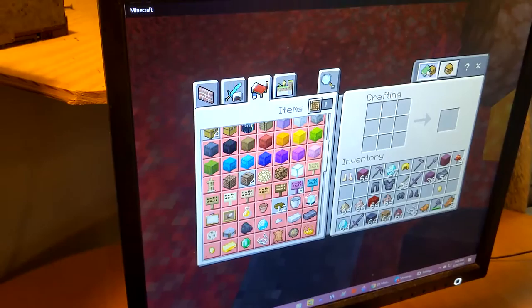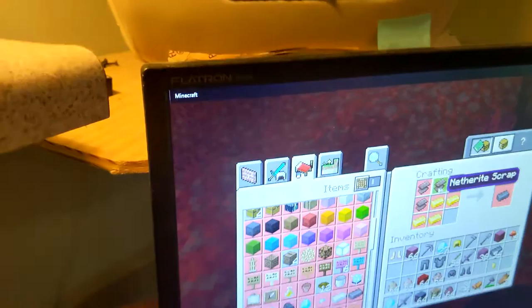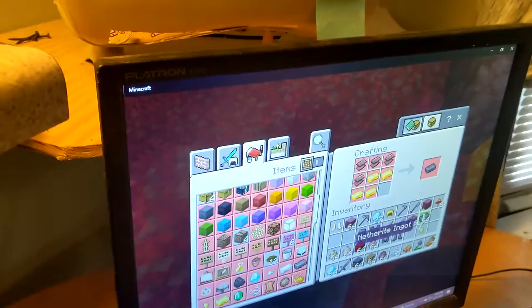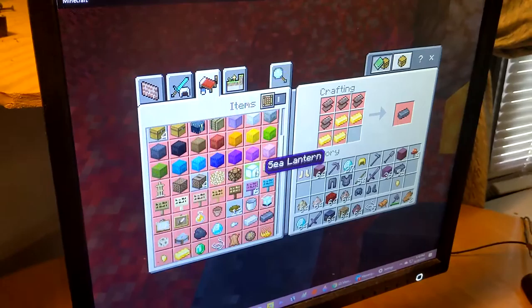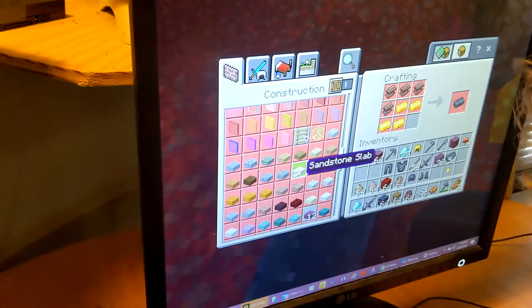Go to the crafting table and touch that right there — see what the recipe is, you know what I'm saying? Put your crafting table up. Then hit netherite and see what that says. There's what netherite scrap looks like. Now take netherite scrap and put it over there. I don't know what netherite scrap is. Well, we can see what it looks like right there.